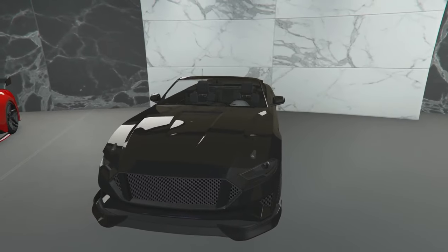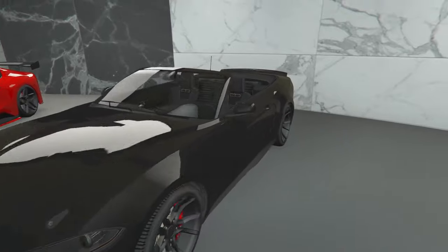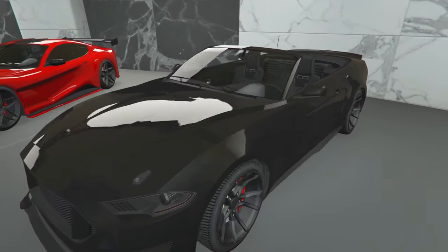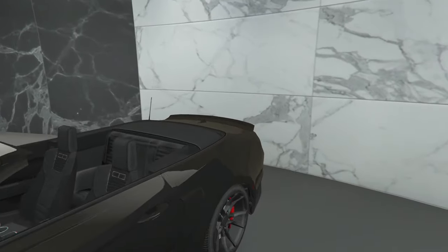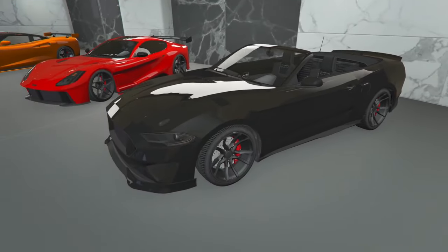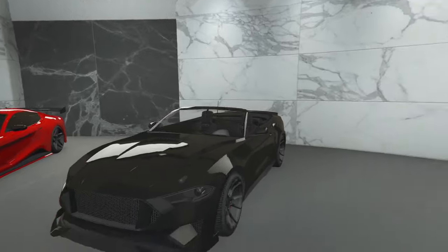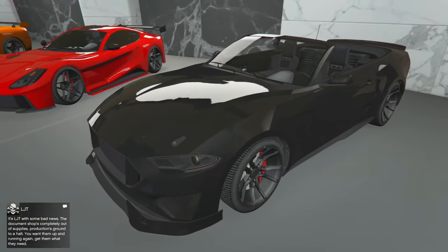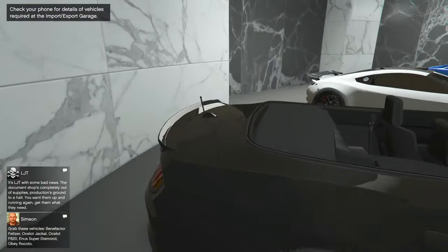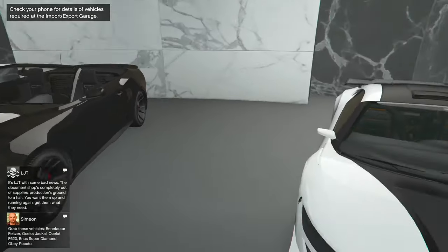The next one up, we got the all black Mustang — the Dominator GT, convertible. I'm going to make another one in another color, but I just want to go all black on this one because this convertible top is so nasty. I hate the convertible of this — if they would have put a hard top, oh my God, we would have gone so crazy. I put the little bumpers on it and then the little duck tail on it. I rock with the rims. So yeah, that's the Dominator GT.